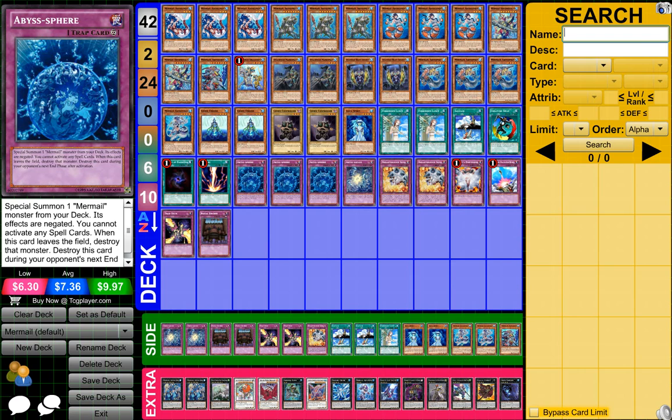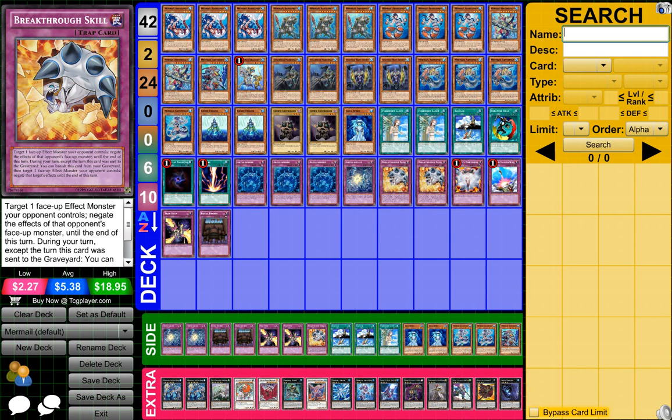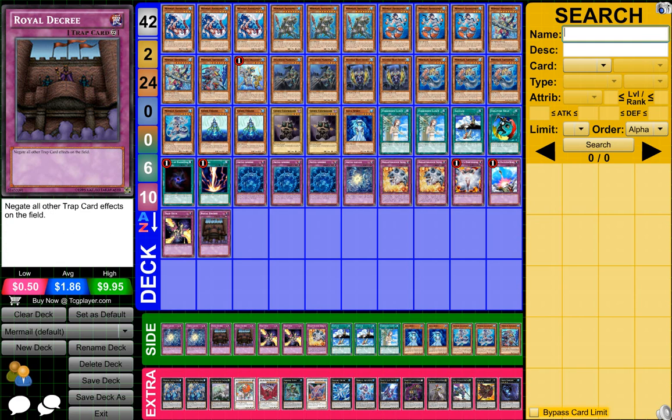3 Absentee Spear, 1 Absent Squill, 2 Breakthrough Skill, 1 Vanity's Emptiness, 1 Compulsive Evacuation Device, 1 Trap Stun, and 1 Royal Decree.